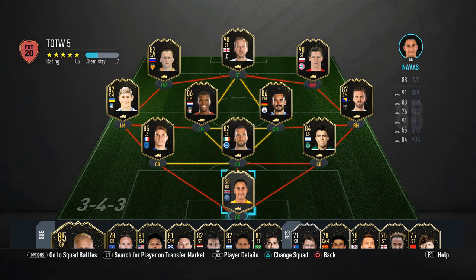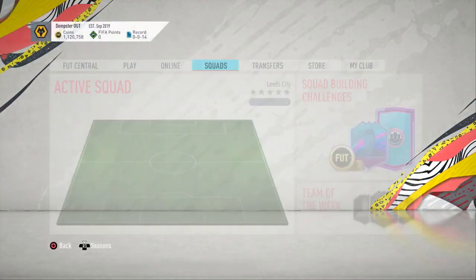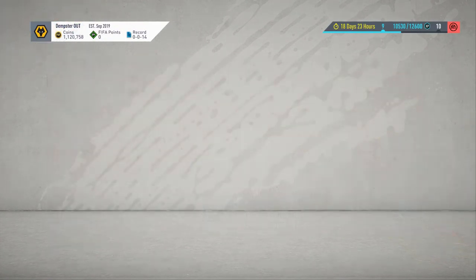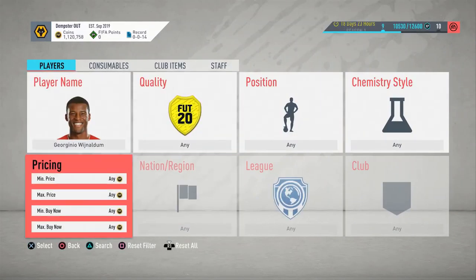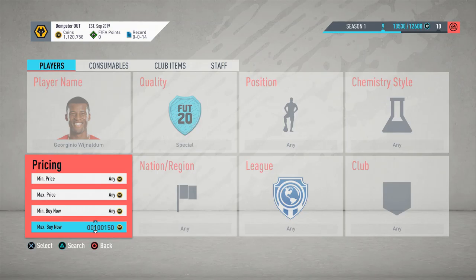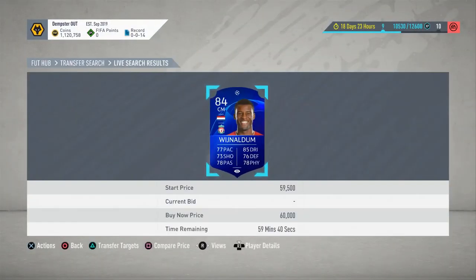Basically, let's say Wijnaldum comes out in packs as a Team of the Week card. What you want to do is go on the market and search for your Team of the Week player — put in 'special' and then go to his price range, which I think is around 160k or so.